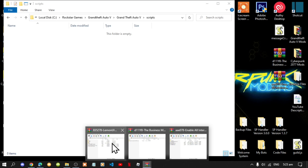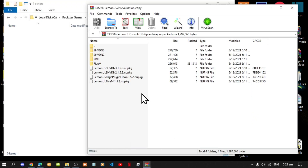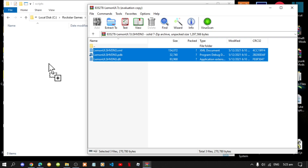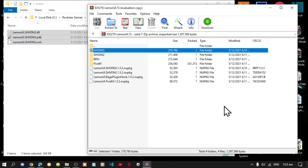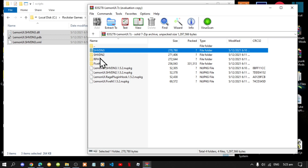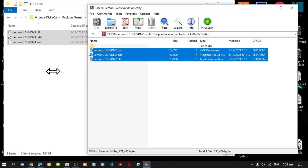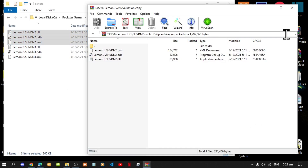First, open up your LemonUI extract folder. Go to your SHVDN3 folder, select all the files, and drag them inside your scripts folder. Next, go to your SHVDN2 folder, select all the files, and drag them inside your scripts folder. Then exit out of your extract folder.